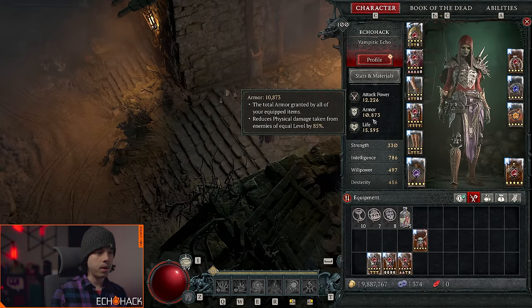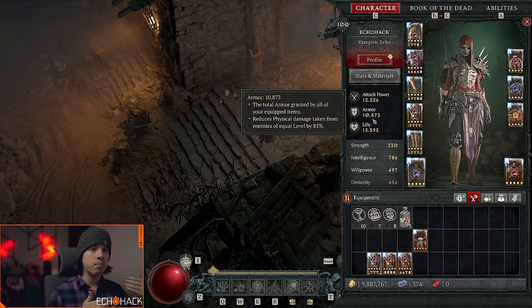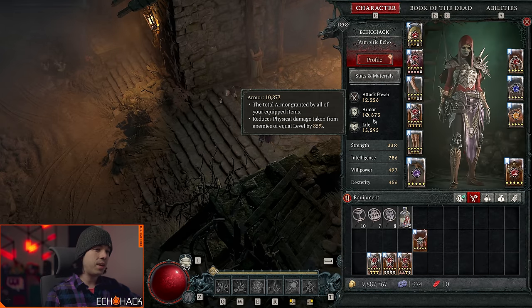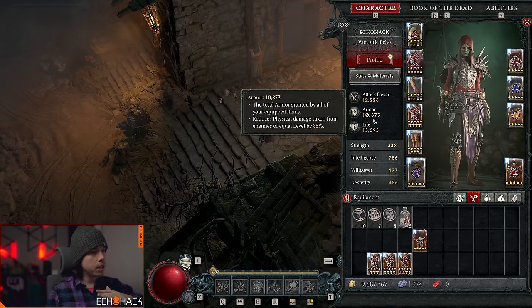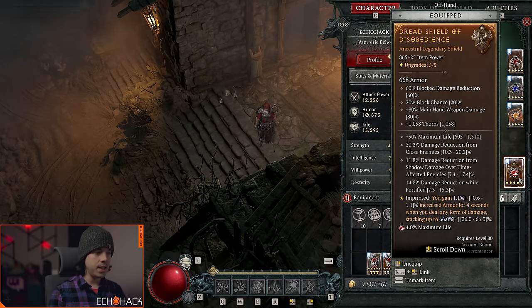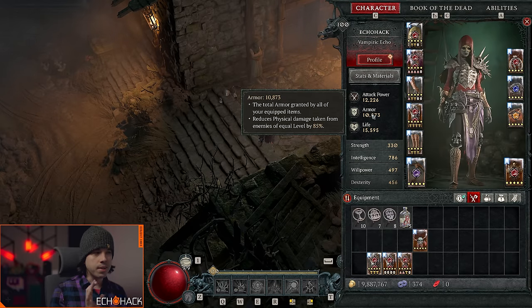The second step is to hit your armor cap. Armor cap is a little fuzzy because it's based on physical damage you take from monsters of equal level, and that equal level part is very important. In the Abattoir of Zir, monsters start at level 155. Based on data and theorycrafting, we think the level 155 armor cap is around 13,600. What you really want is your armor plus your Disobedience affix to get you somewhere in the range of 14,500 to 15,000 armor. Getting your armor this high is actually pretty challenging, and there are a few places where you can get a valuable armor